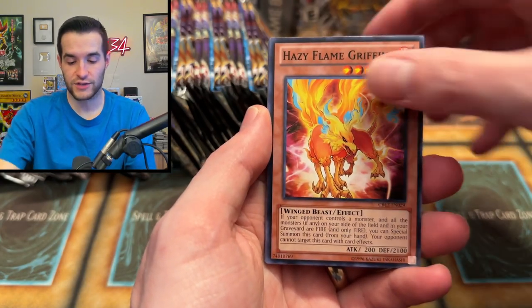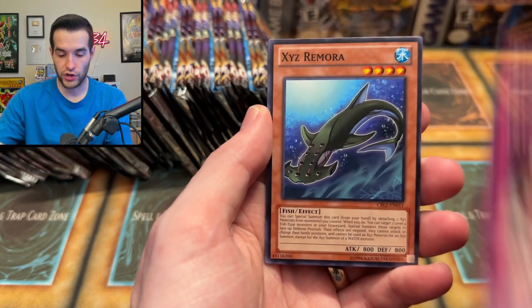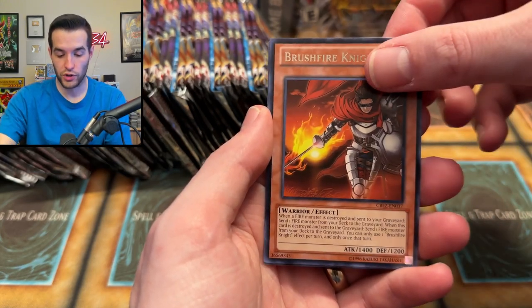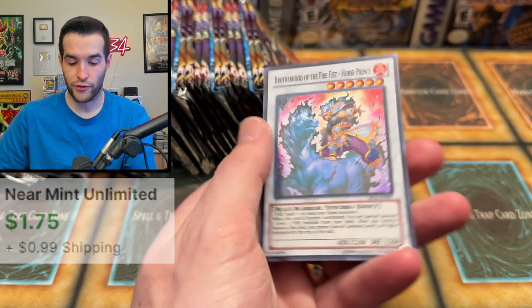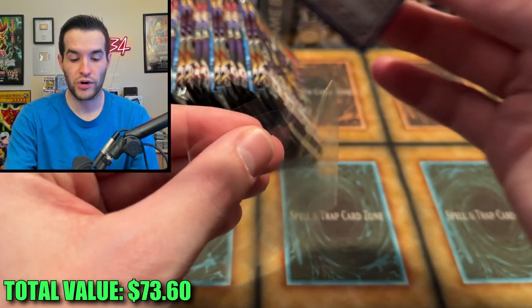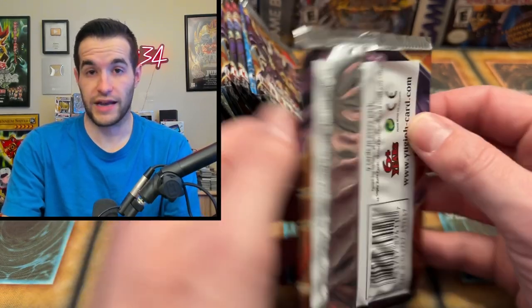This should be a longer video because we have 12 tins being opened today. So sit back, relax, grab your popcorn. We're going to pull a Ghost Rare right here — nope, but it is a Super Rare! We'll take that. Our third foil of the video: Brotherhood of the Fire Fist Horse Prince. I don't remember this card at all.